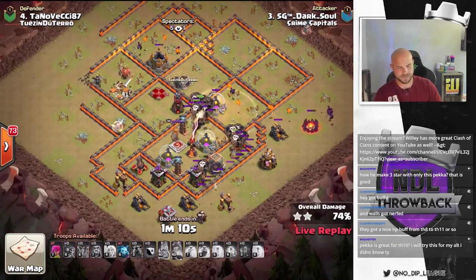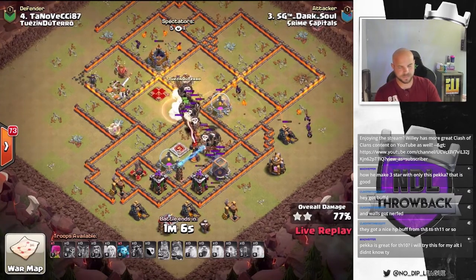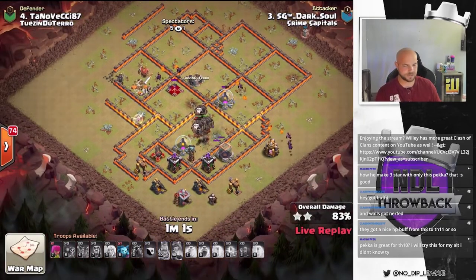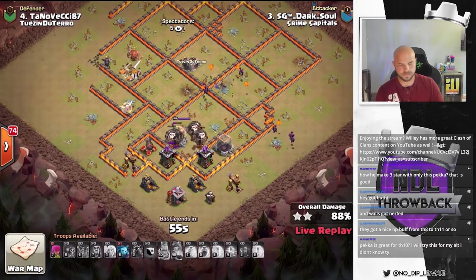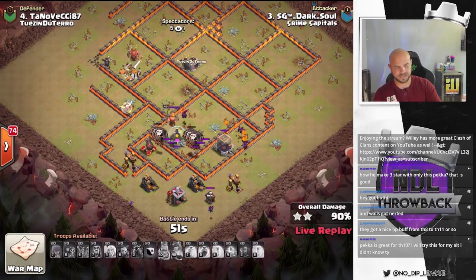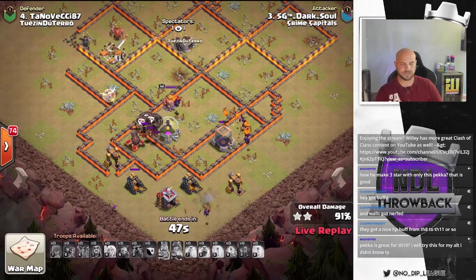X-Bow goes down. They're going to take their time getting to that Multi — can they get to it in time? They're going to head to it now. Multi will drop. And this is looking good for the Triple from Dark Soul. Tesla drops. Archer Towers go down. And this will be enough for the 3-star for Crime Capitals. They are on a roll at the moment.